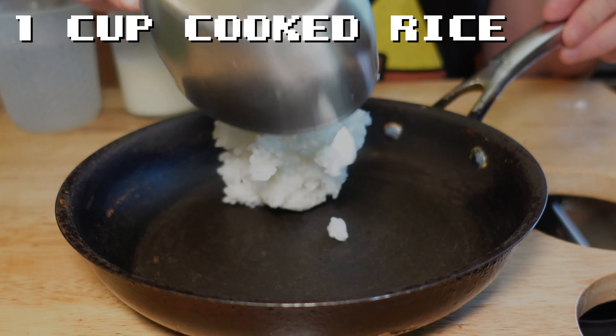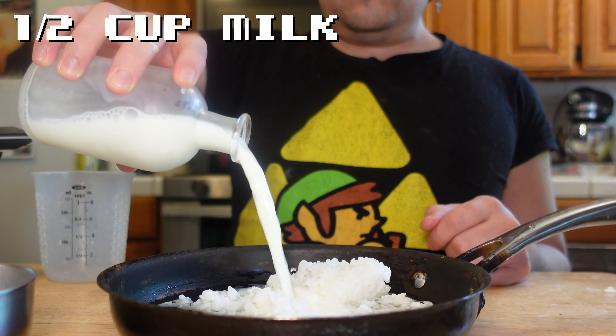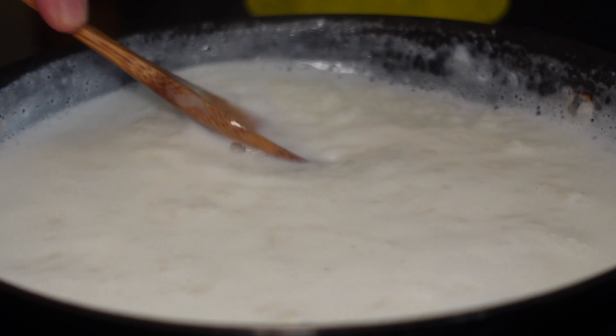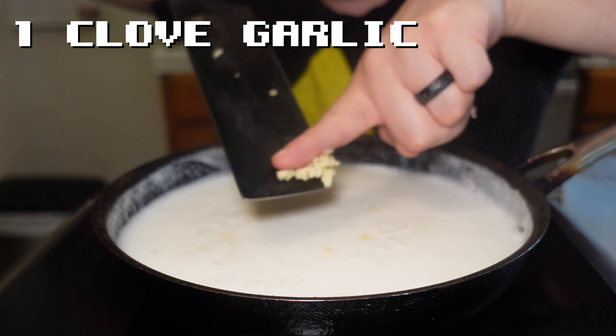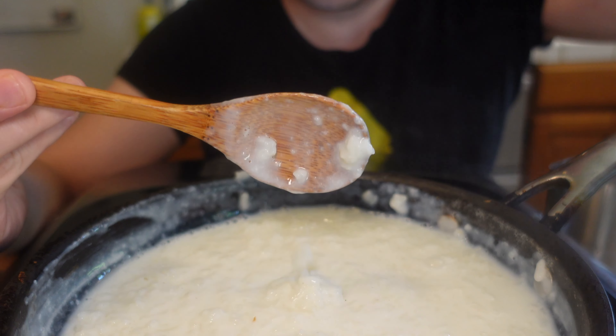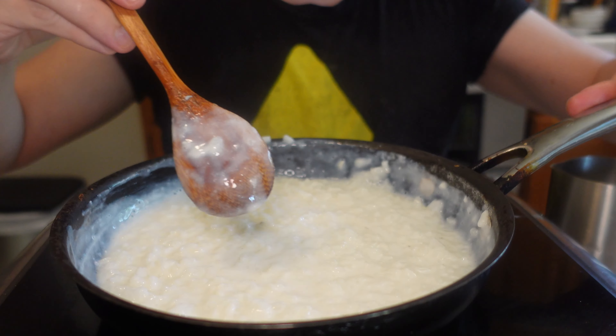In a small pan goes some leftover rice, some water, and a little bit of milk. Bring it to a boil. Then add in a crushed clove of garlic — completely optional. Now cook this whole porridge, stirring often, over low heat until the starch in the rice completely thickens it up.